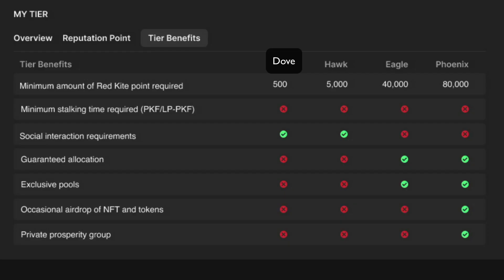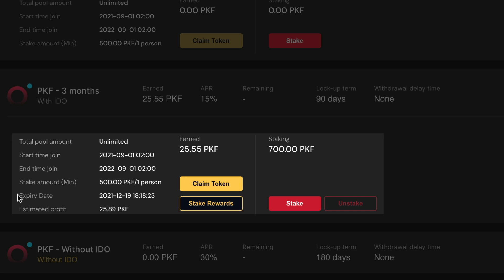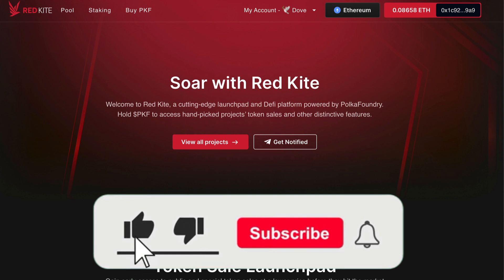Alright, I think that's pretty much all you need to know. Just from my experience so far, I can say that for sure there are many quality IDOs being launched on Red Kite, but to be honest, if you allocate just enough for the Dove tier, you probably won't get in many at all. I've been doing this for 90 days now, and I've only ever got one allocation the whole time in Dove tier. So it probably won't be worth it if you do that. To make it worthwhile, I'd probably go for one of the higher tiers next time. I hope that has given you a better insight into Red Kite's Launchpad. If you found this useful, please smack me a like, subscribe, and be sure to comment if you have any questions. See you next time, bye for now.